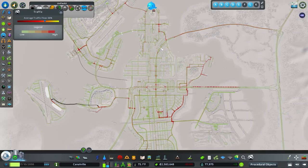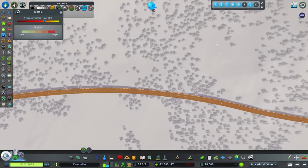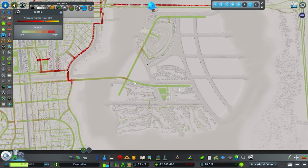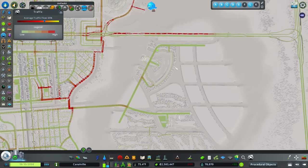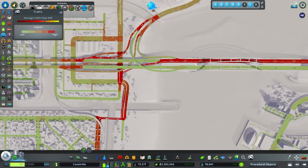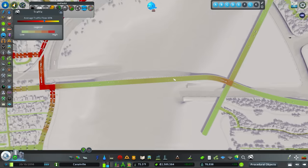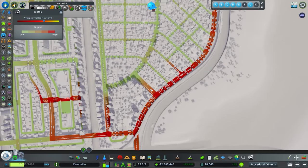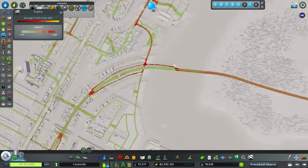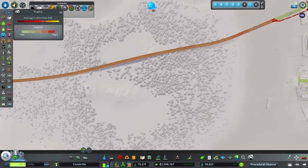If we jump into the traffic map, we can see that we have some major issues. This one right here is all red and it is a huge backup. It goes all the way back over here. And then we have our new development which only has this one road — placed as a placeholder — and all these cars are waiting to get off, turn left, go up, turn right, come all the way down — these are all give-ways so they're having to wait.